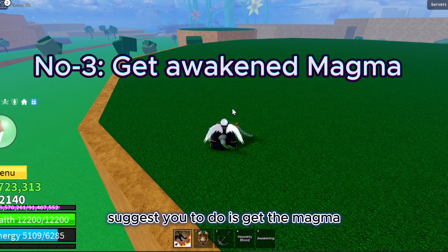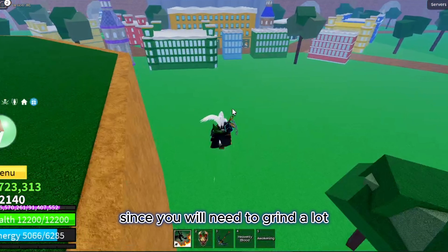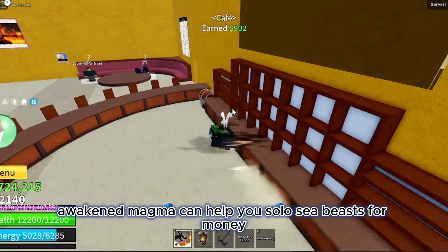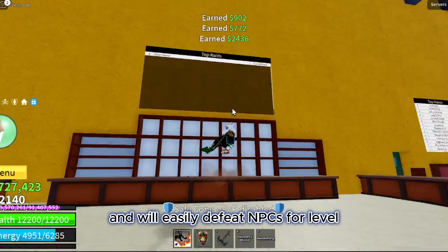The third thing I suggest is to get the magma fruit and fully awaken it. Since you will need to grind a lot and get a lot of money to buy the items or fighting styles you want, fully awakened magma will cover you from both sides. Awakened magma can help you solo sea beasts for money and will easily defeat NPCs for levels.